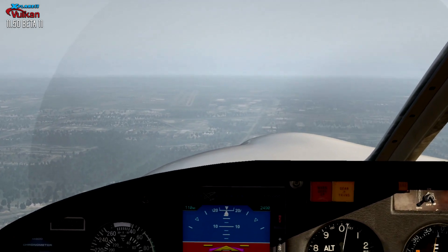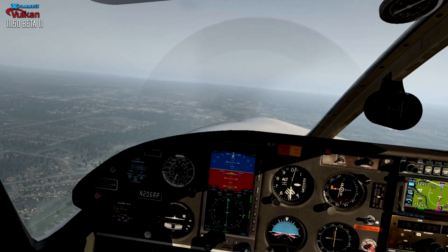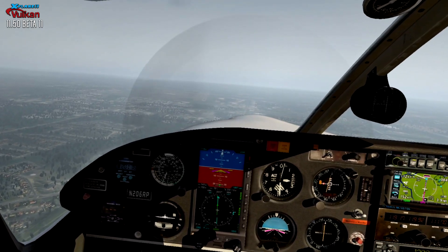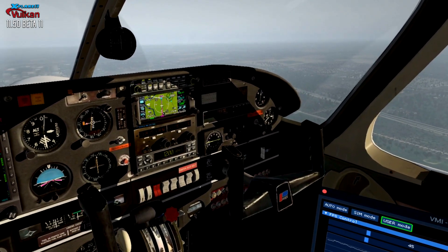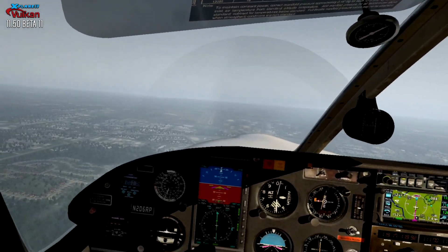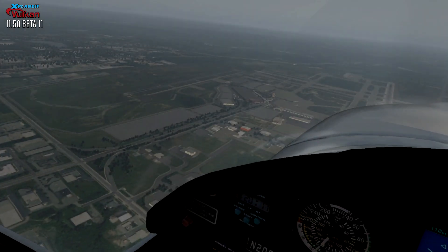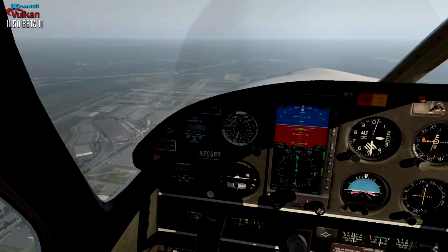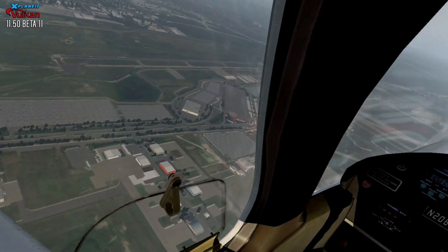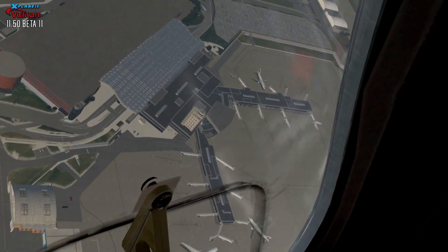And there's Grand Rapids out there — KGRR — and we'd be flying over the top of it. It doesn't have a lot of custom work done to it. It has ortho at zoom level 19 and also has a tower that I built a while back. But as you can see, loading all those assets in seems fine — very smooth. It has a small runway over there that's all asphalt for the small planes, and any kind of flight training that goes on at this airport would be done off that runway. Down there you can see the tower that I built a while back, based off the tower that's at Grand Rapids.